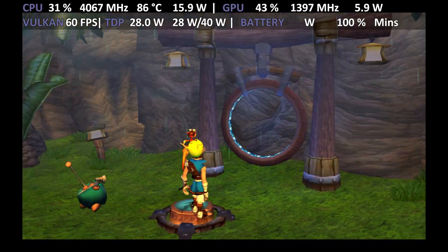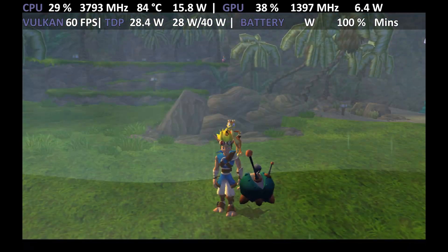You can't come back from the warp gate until you find all four power cells on this island.